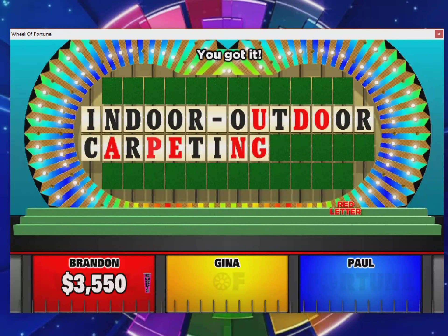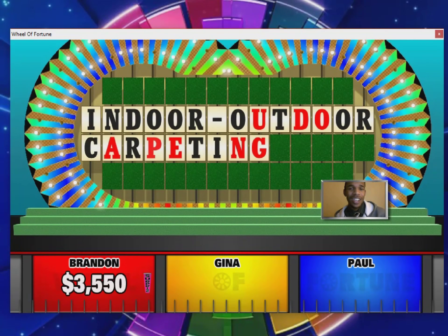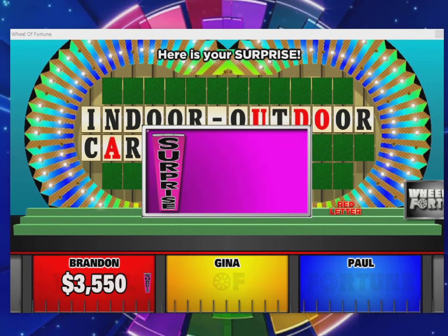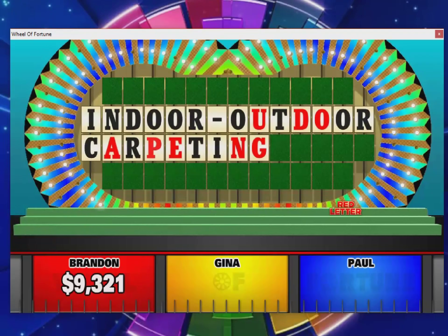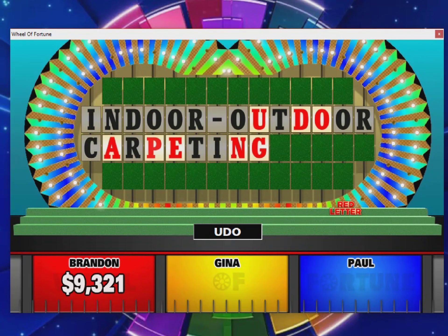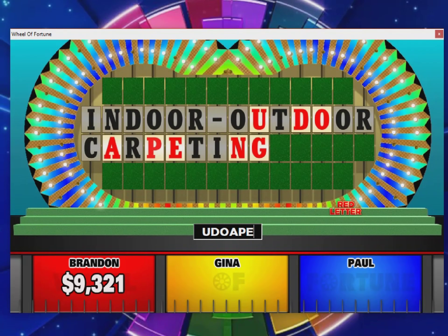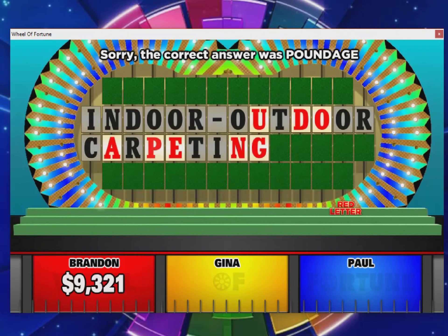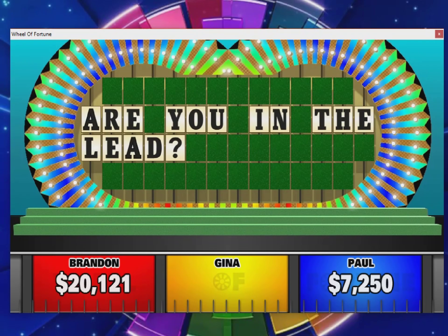Three thousand five hundred fifty dollars plus I get the surprise — a trip to Huntsville Alabama for space camp — worth five thousand seven hundred thirty-one dollars. Now for four thousand more I unscramble the red letters: U-D-O-A-P-E-N-G. I have no idea — the word is 'poundage.' That's a hell of a word for four thousand dollars. Tough break, but nine thousand three hundred twenty-one dollars for that round. Twenty thousand one hundred twenty-one overall — I'm going to the bonus round!